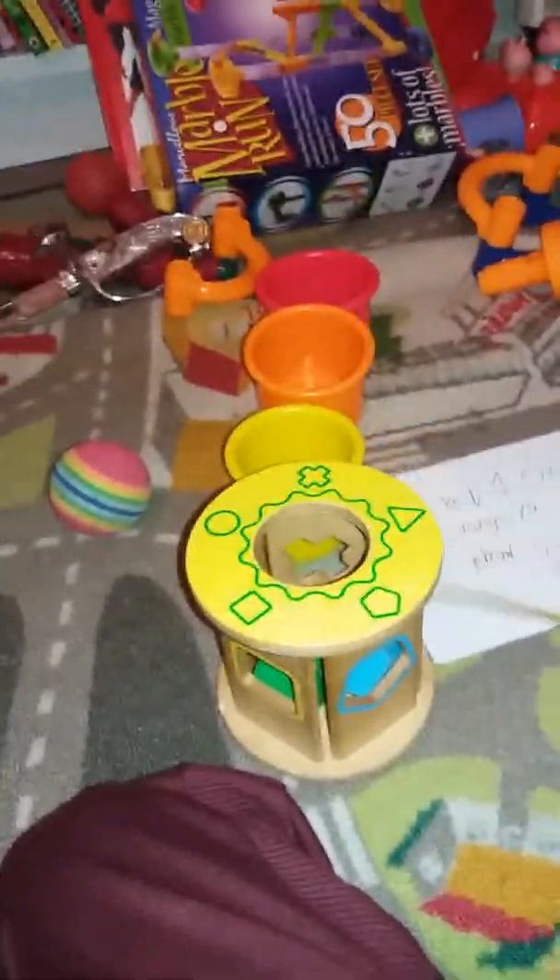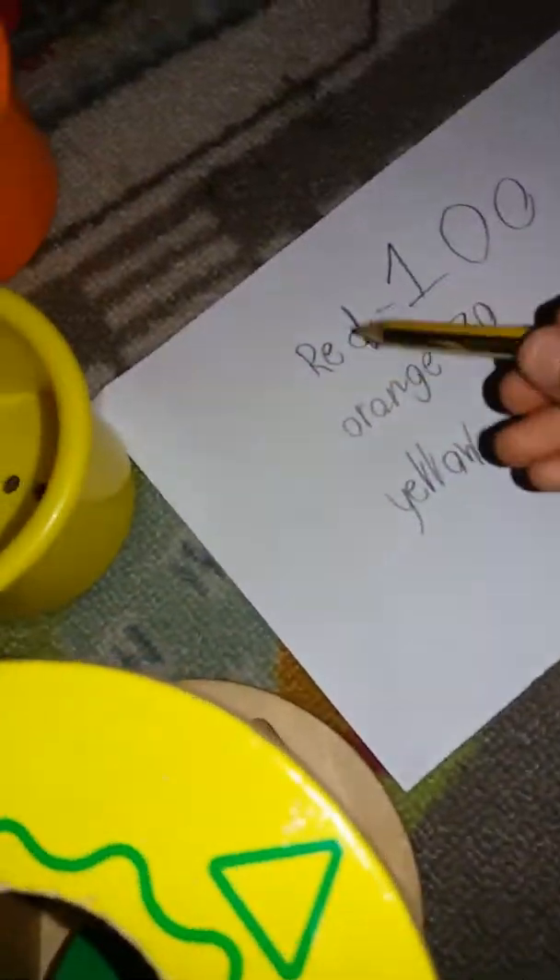I made this score chart so you can look at the scores — pause the video to check it out. We're gonna start playing. The horn means you have to have at least that much of a gap, otherwise it means you're cheating. I got 70 — yes! 70, orange!